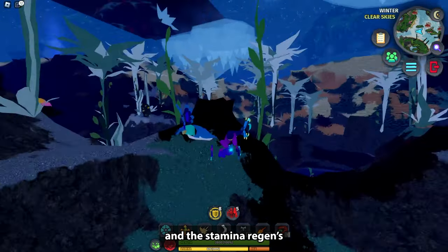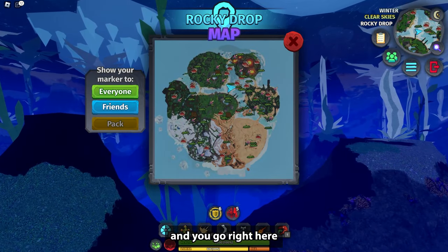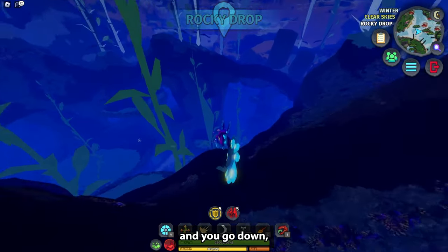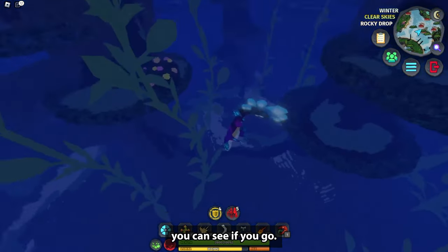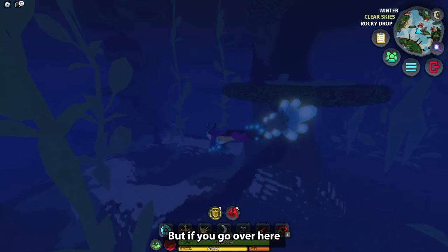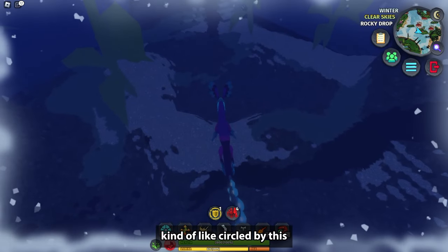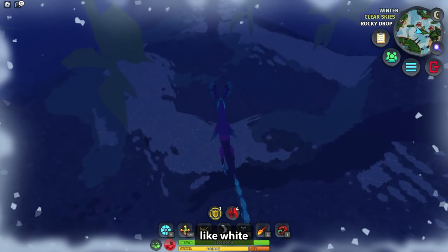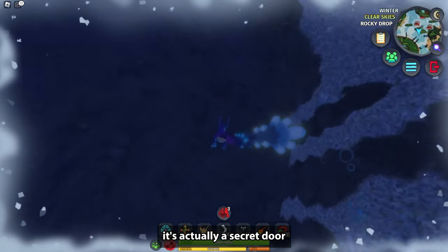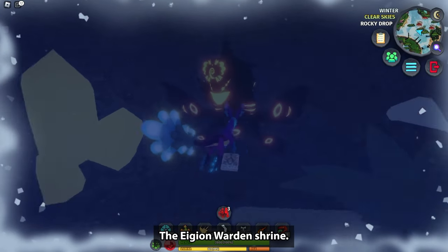We're going to play as Namuna because it's the fastest sea creature and its stamina regenerates really quickly. On your map, go to roughly the center and head down. You'll see some plants that are kind of circled by a white sand color. If you go down there, it's actually a secret door — and boom, there's the Ejin warden shrine.